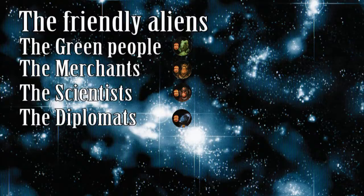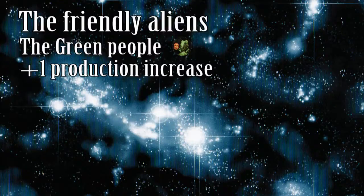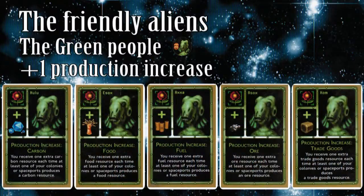Each alien has 5 cards, which coincides with the number of trade outpost spots around their home worlds. Each friendship card of the green people grants a production increase of one of the 5 resources. When your colonies generate at least one resource matching the card, you collect an additional resource of that type — each friendship card can only grant one additional resource card per roll of the resource dice. For example, if the blue player has the ore and fuel friendship cards and a roll of 5 would normally grant 1 ore and 2 fuel, the friendship cards contribute an ore and a fuel, bringing the total to 2 ore and 3 fuel.